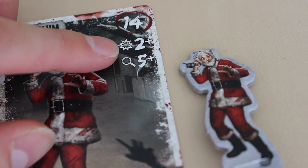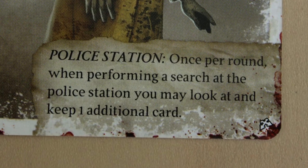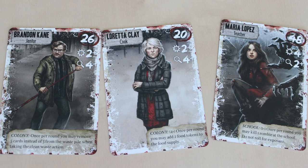Each survivor card also shows their attack and search values, as well as some special abilities, because survivors are going to be searching for things and also fighting zombies — and occasionally each other. In case you're wondering what an influence value is, it basically determines who dies first in certain situations.